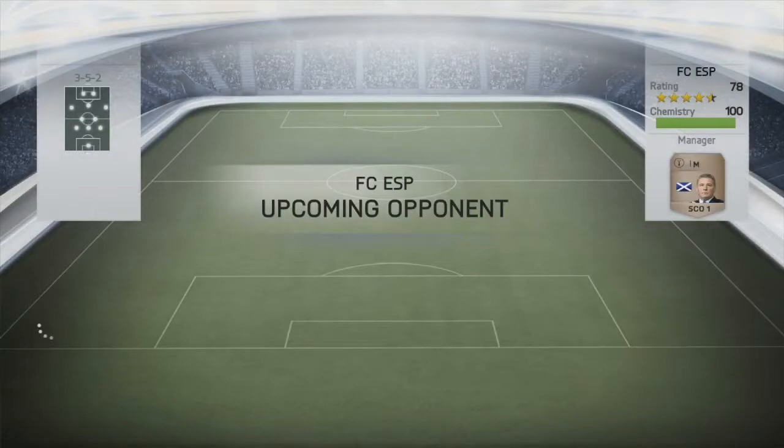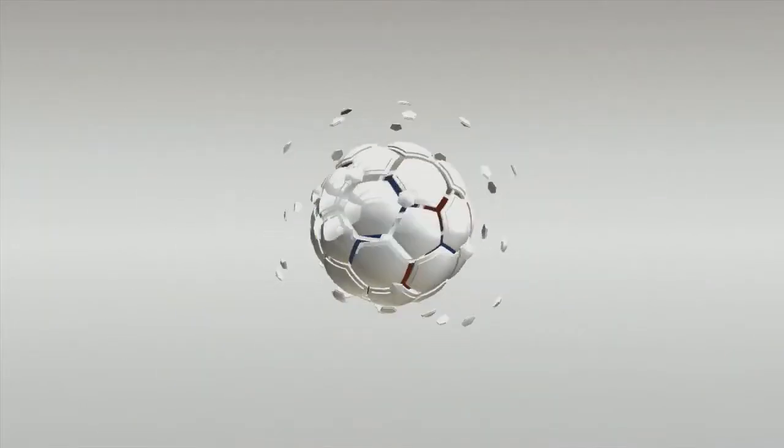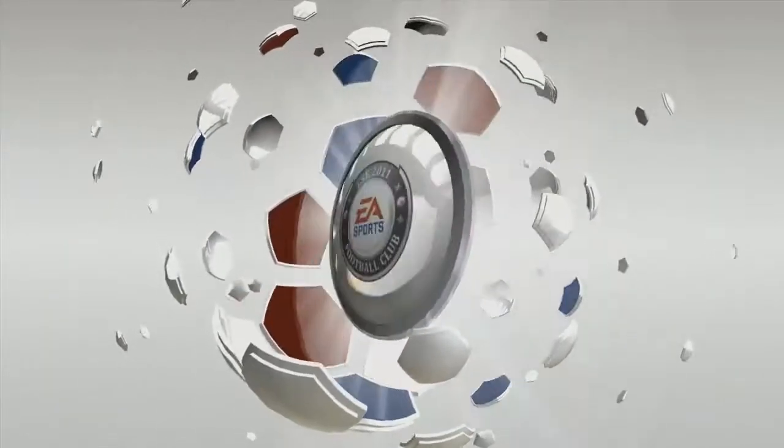Let's see what team we're going up against — FC ESP. You'd presume it's a Spanish team but it's not; it's a Serie A side with a lot of pace up top. Either Barbo, Zuniga outside on the left, and is that Pepe on the right? Defenders at the back: Gambarini, Benucci, and I'm not too sure about the other one.